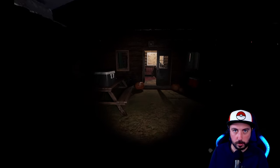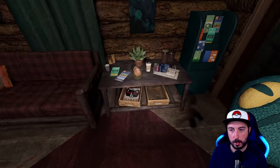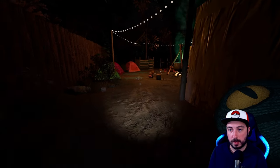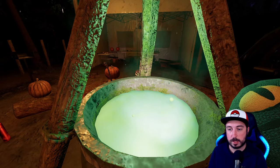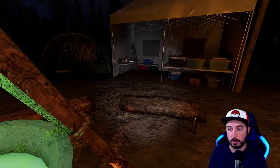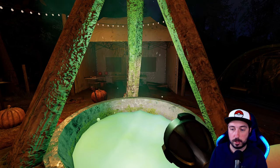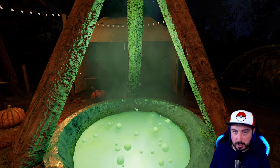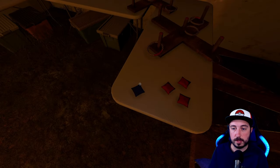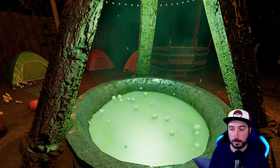As soon as you walk in, Toe of Frog is going to be this little stuffed animal right here. Jar of Mind is right next to it. Then what you're going to want to do is come over here and start throwing stuff into the cauldron, which is right where the pumpkin was. So we throw those two in — your flashlight will be one thing as well, giving us Jar of Mind, Toe of Frog, and that's going to be Light in the Dark. Also, Sack of Beans times three is going to be these three cornhole bean bags.